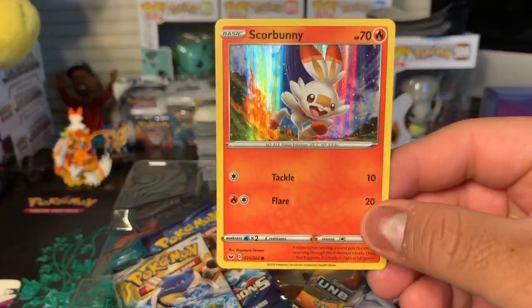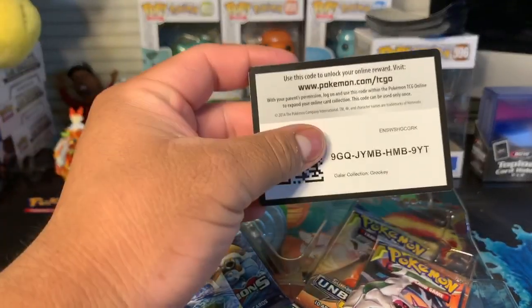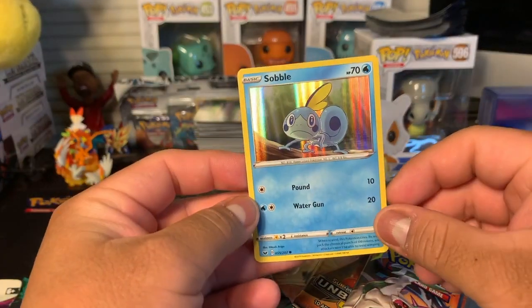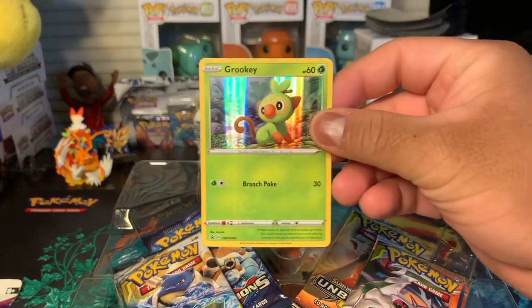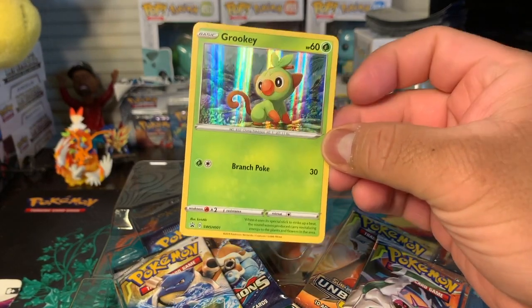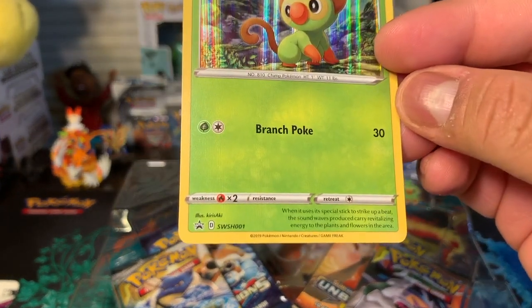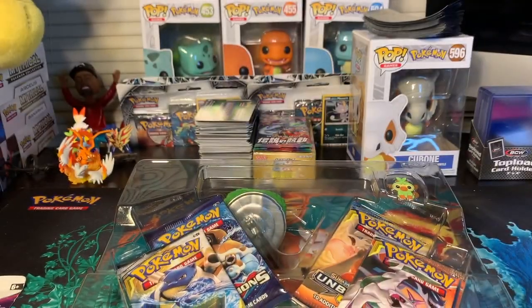Here's a Scorbunny — it's just a holographic of the regular one. Here's the code card for you guys, and this one's the other holographic of Sobble. And here is the promo Grookey. Depending on which gallery collection you get, that's the promo you're going to get. Since this one's a Grookey box, this is a promo Grookey — Sword and Shield number one. I already have the Scorbunny one, and next will be the Sobble one.